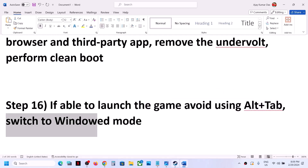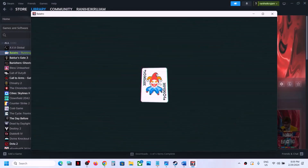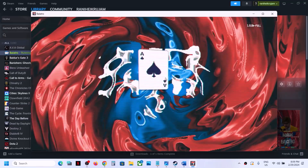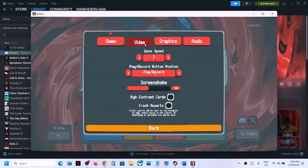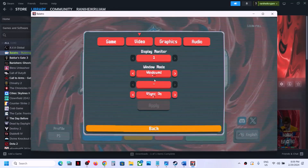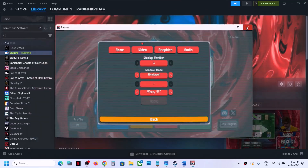To switch to windowed mode, launch the game, go to Options or Settings, then Video settings. You can switch to Windowed mode or try Borderless mode. If V-Sync is on, turn it off, apply the settings, and check the performance.